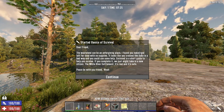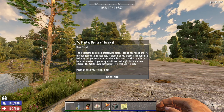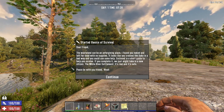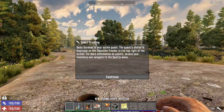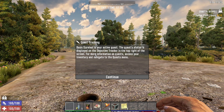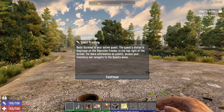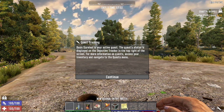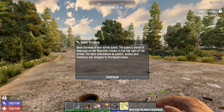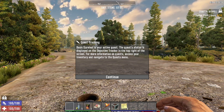The intro message basically says hello, welcome, good luck. We'll continue - basic survival is your active quest. The quest status is displayed on the objective tracker on the top right of your screen. For more information on quests, access your inventory and navigate to the quest menu - that's here. This is the quest and these are the specific tasks you've got to complete. It also gives you a note from the Duke, but we're not playing on Navezgane so we can't see him.